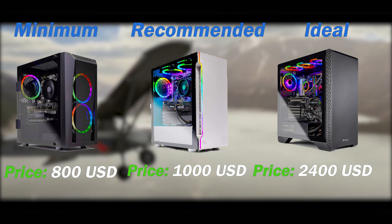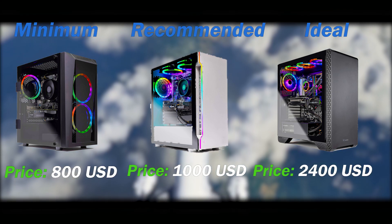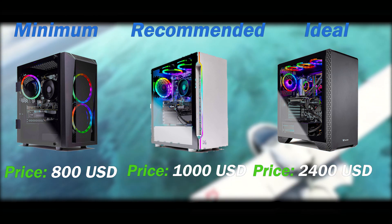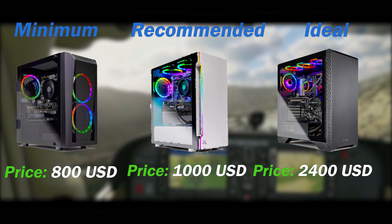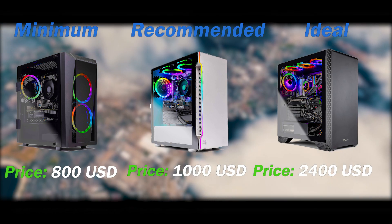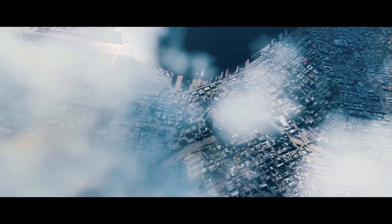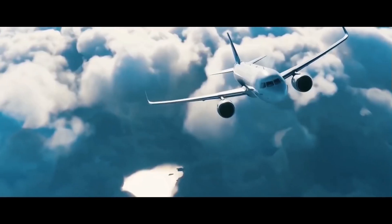The Skytech Siege has 32 GB of RAM at 3200 MHz, which is completely fine. It has an AMD Ryzen 7 — though you can also get the AMD Ryzen 9 3900X at 3.8 GHz — which is very good for the ideal specs. It also comes with an RTX 2080 Super 8 GB, which I also recommended in my custom build. You get 1 TB of SSD, 2 TB of HDD, and Windows 10 pre-installed. The processor has 12 cores. That brings it to a total of 2400 USD.